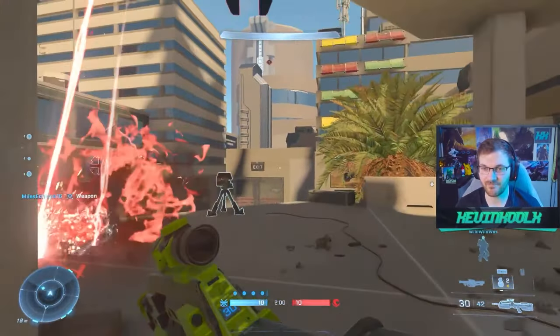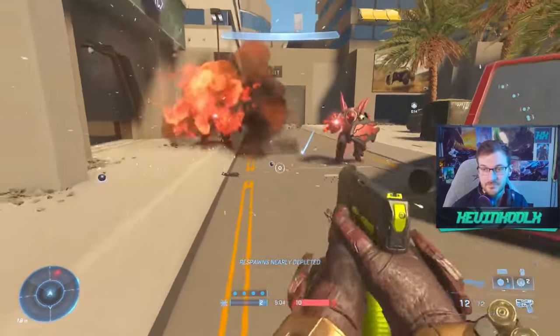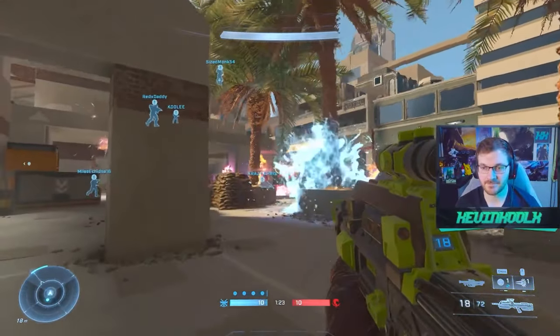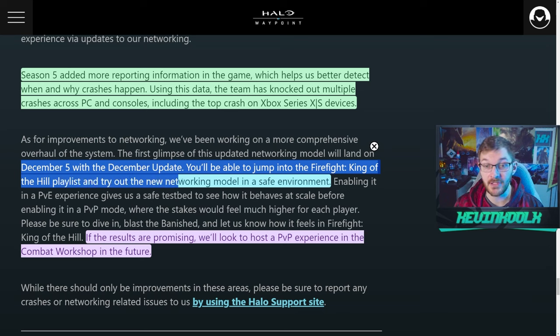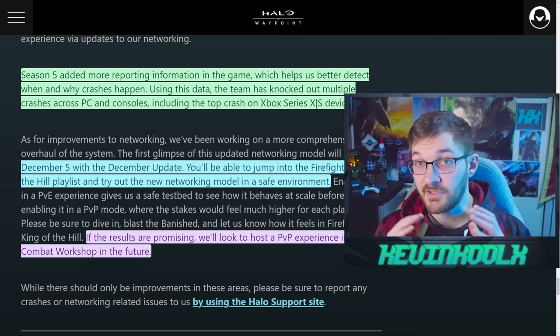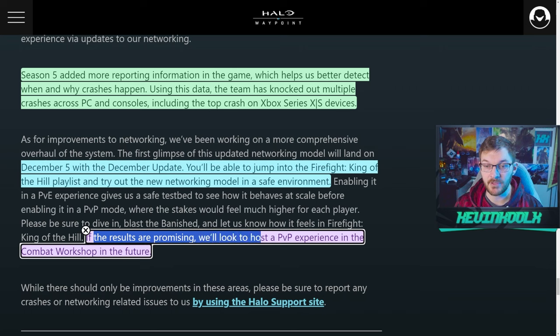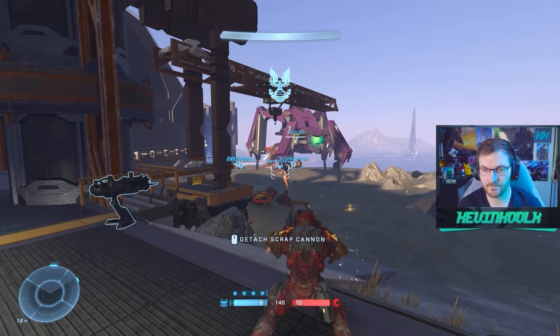A very interesting thing about Firefight in Halo Infinite is that it will feature a new networking model. On December 5th with the December update, you'll be able to jump into the Firefight King of the Hill playlist and try out the new networking model in a safe environment. It's only for King of the Hill with this new model, but they continue saying if the results are promising, they'll look to host a PVP experience in the Combat Workshop in the future. We are finally starting to see some progress when it comes to actually fixing the desync issue within Halo Infinite.